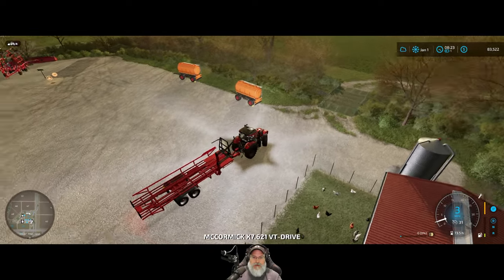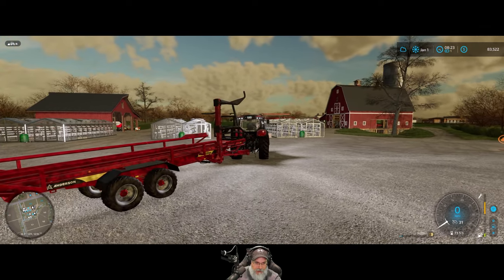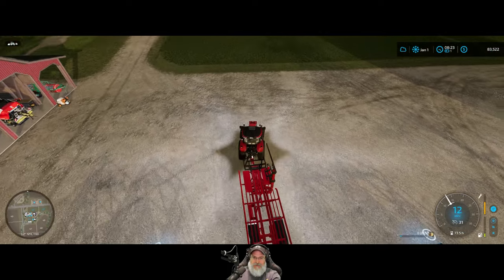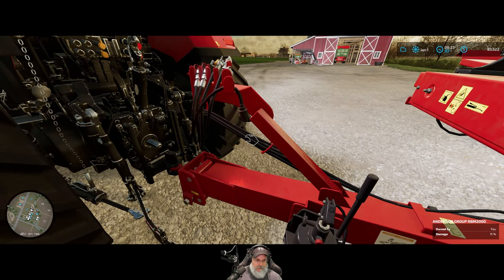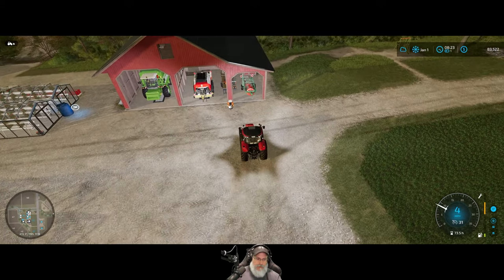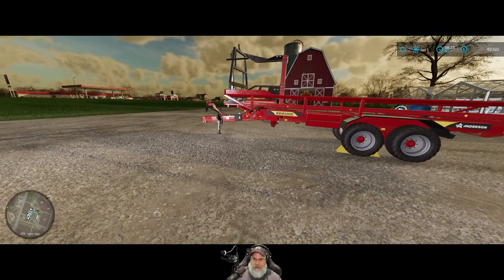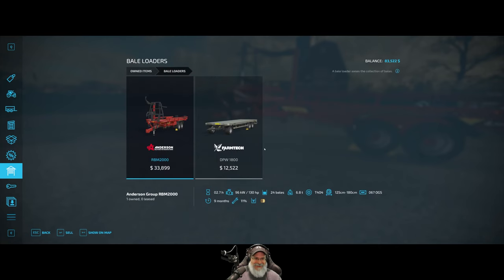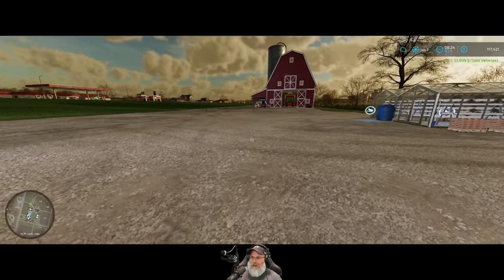Let's do it! We'll bring this around front — I would wash it except this trailer never gets dirty, it's pristine. I don't know why this one doesn't get dirty; that might be a bug. Let's disconnect it. We'll roleplay this like we put it up on Craigslist and somebody immediately snagged it — and when I say immediately, I mean like immediately. We sold that for $33,890, boom!